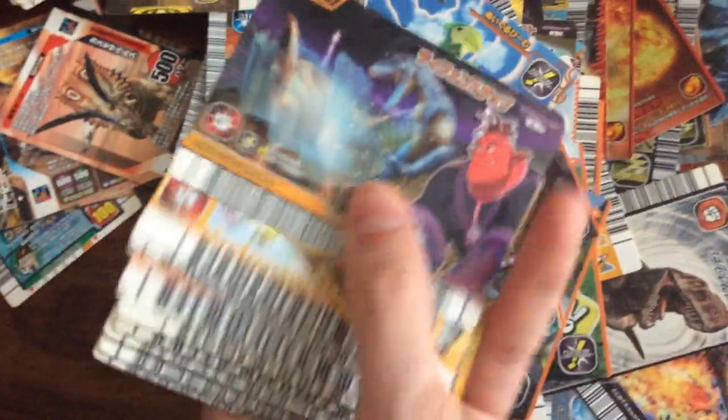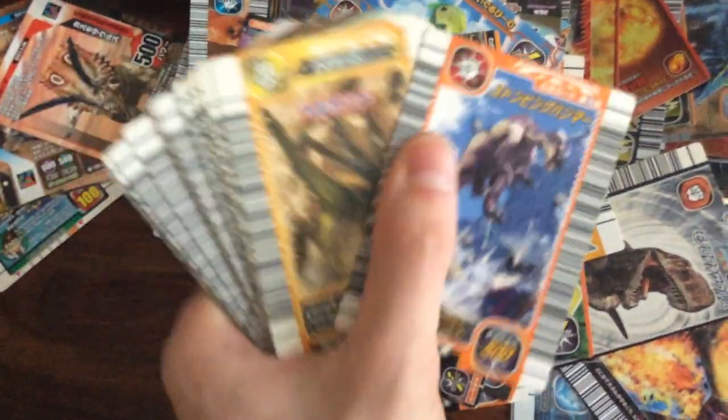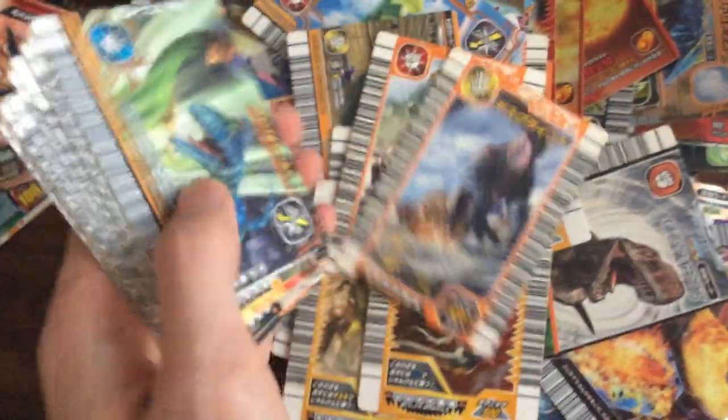You've got just pretty much generic move cards — Tail Smash, Power Drain. I do have a Deathgrind now but I would like an English version. Yeah, this is it I think — that's Deathgrind. So I do have a Deathgrind.